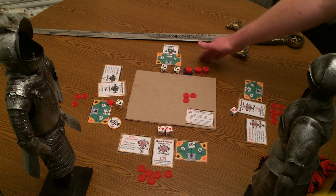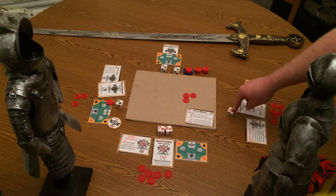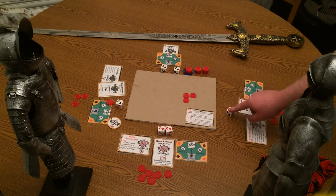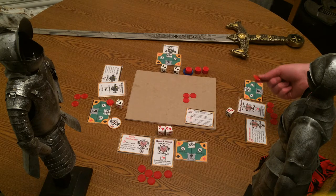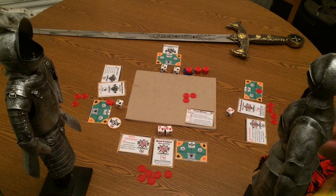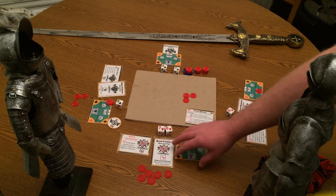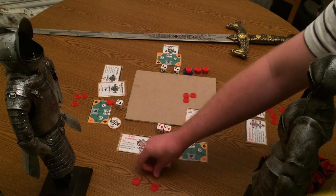Then we skip the AI player — they do not bet — and go to the diamond player. Diamond is thinking the same, but they also have a 10 here, and if they can create a chain using that 10, it will give them an advantage. So they're going to hold back on betting. In order to pass on betting, you take one of your chips and place it in the keep. You can get this chip back at the end of the round if no one takes it from you, but you'll have to defend it if anyone tries to raid you. Next, the hearts player says they've got a chain going and bets their maximum on themselves.